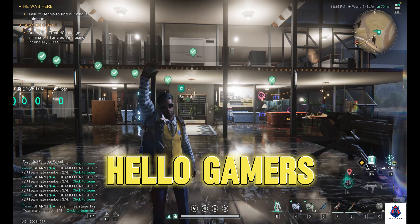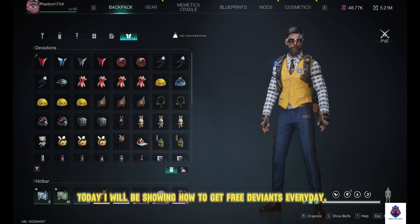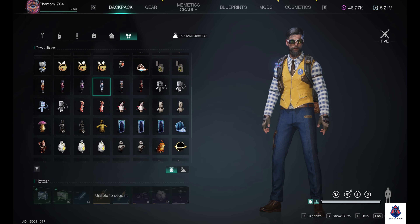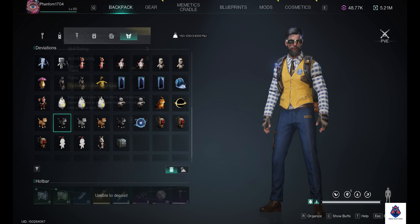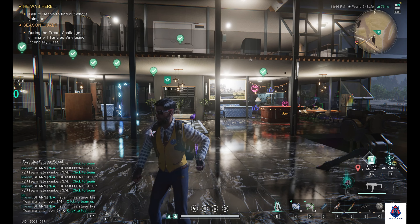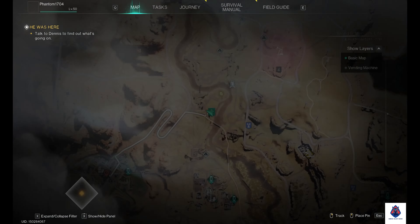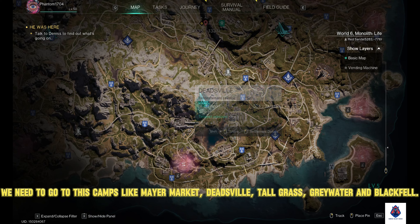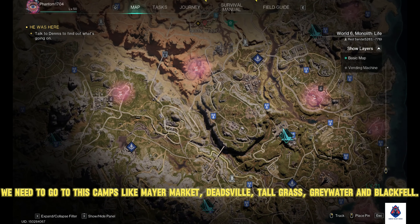Hello, gamers. Today, I will be showing how to get free Deviants every day. We need to go to these camps: Mayor Market, Deadsville, Tallgrass, Greywater, and Blackfell.